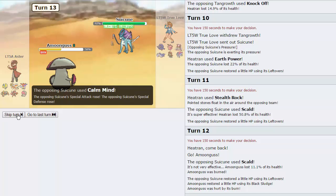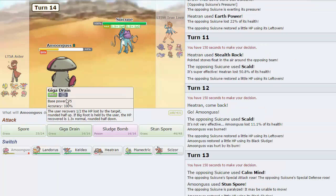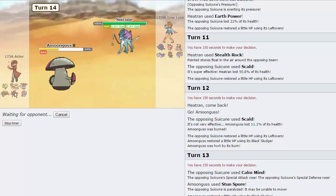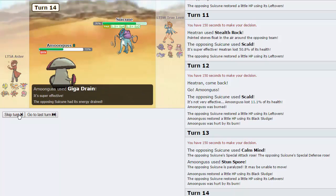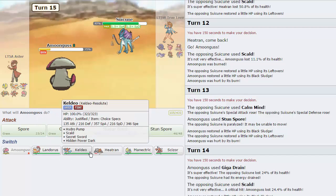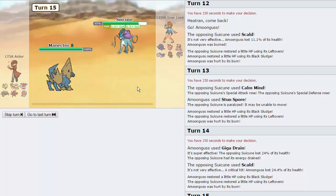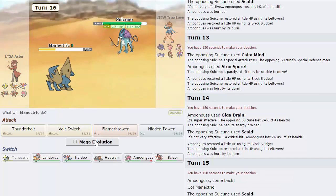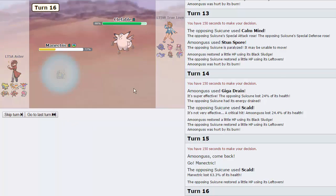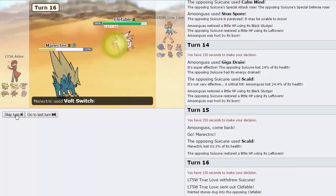I'm going to go for Stun Spore here as he goes for Calm Mind — I want to be able to paralyze this thing, keep it from being faster than me, and want it to be paralyzed a couple of turns because paralysis is that good of a status. He could go into his Latios here — I'm not too concerned about Latios because I still have Scizor in the back. That Giga Drain did absolutely nothing. As he gets off a Scald, gets a crit on that one — that's always fun. And now I'm going to go into Manectric here because I don't see him Scalding again. He does — luckily he doesn't burn that one. He doesn't have a Ground-type on his team, so I'm just going to throw out a Volt Switch. His Clef comes in — it is Unaware, as we can see from the Stealth Rock damage. That's a really, really good piece of information.